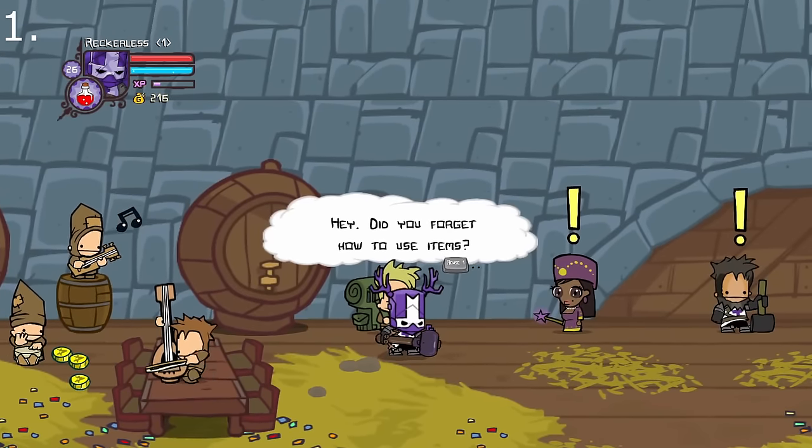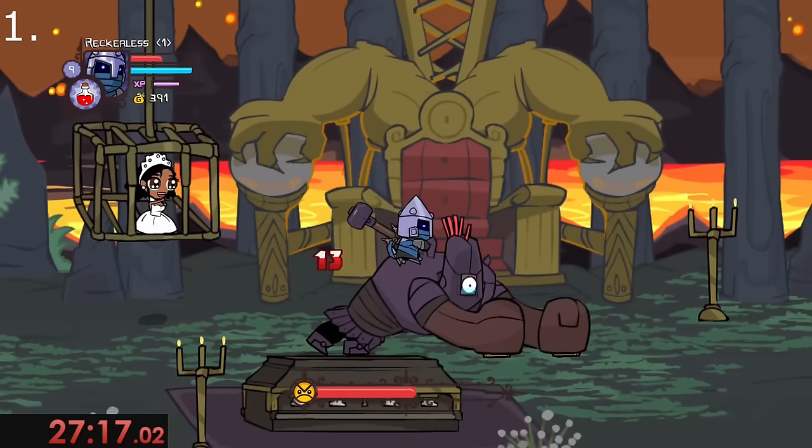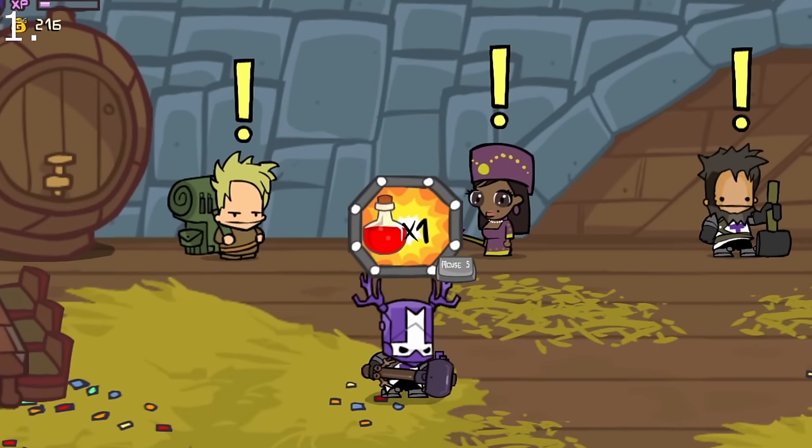Did you know that if you talk to the traveling salesman seen in the barracks, you can get a free health potion? Great for speedrunners who want to save those precious seconds, and who doesn't love a free health potion.